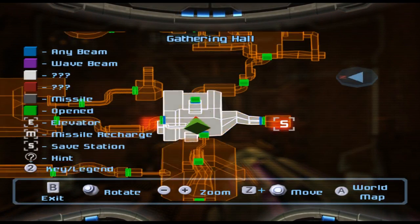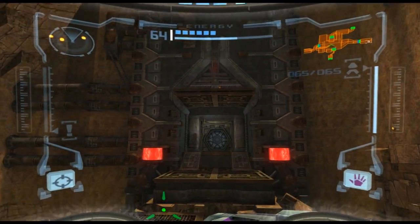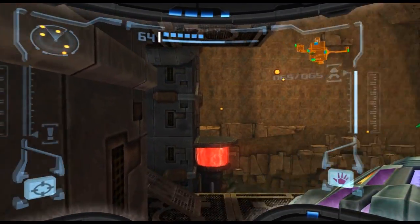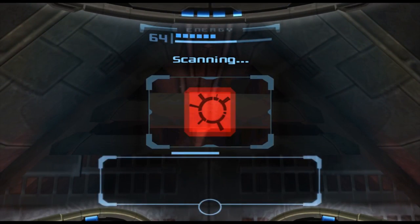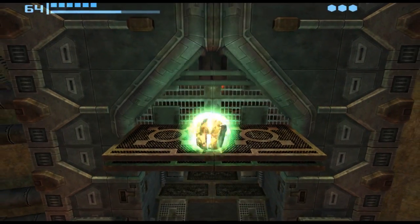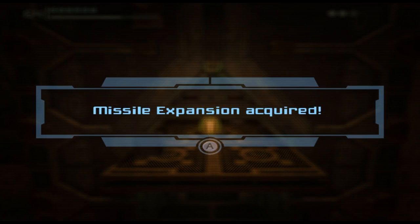Our next upgrade is in the Gathering Hall. We could see it before — it's the little missile expansion up there — we just couldn't get to it because we didn't have double jump capability. However, it is still locked behind the door as well. There's a structural weakness — sandstone. That's a basic morphable bomb, so there's another missile expansion.